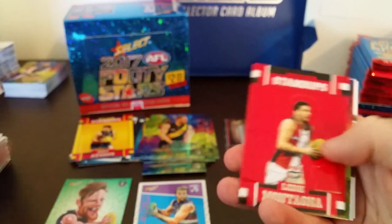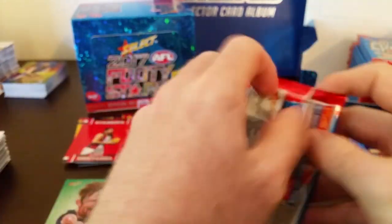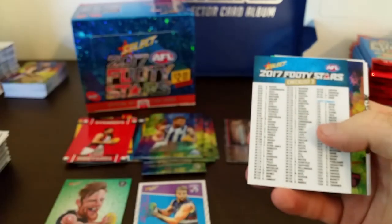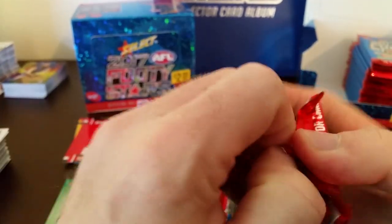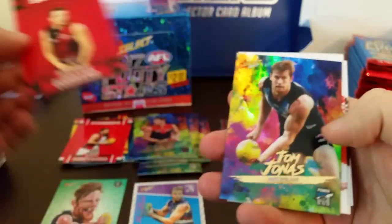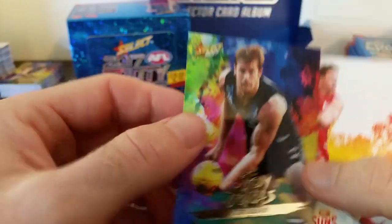Stand-up — Lee Montagna and Sean Higgins. Holofoil. About halfway down the left-hand side. Checklists. And Angus Brayshaw from the Demons, holofoil. Brendan Goddard from the Bombers — footy stand-up. And Tom Jonas from Port. Ryan Schoenmaker from the Hawks.